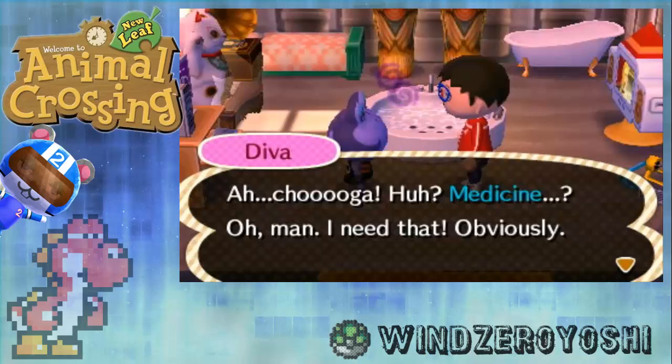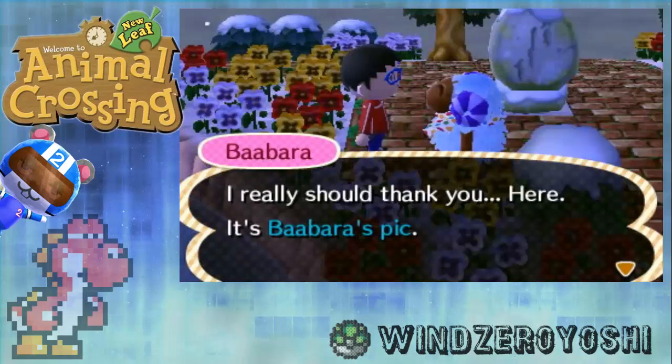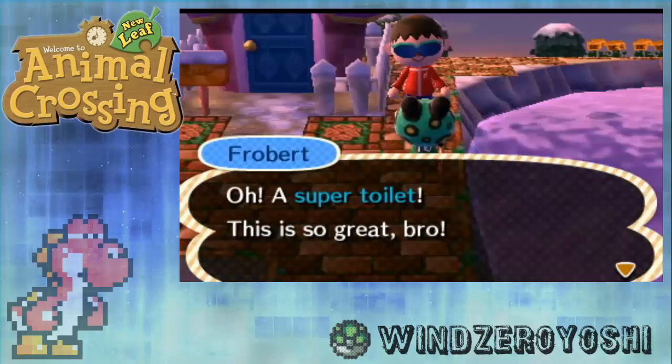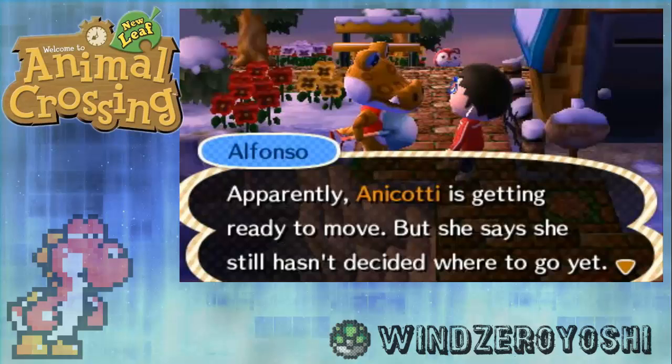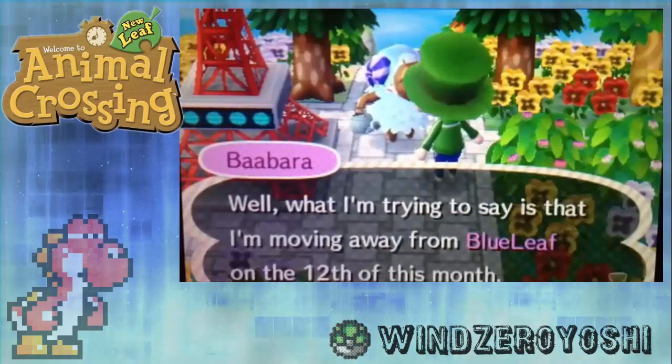Sometimes if they get sick, help them recover and bring them medicine. What if you do all this and one day the villager comes up to you and asks you for furniture to spice up their home? If you give them a rare item, there's a possibility that the villager could give you a picture that very moment, as you can see here on the screen. Sometimes a villager leaves your town and they will send you a picture so you can remember them — there's a 40% chance of this happening.